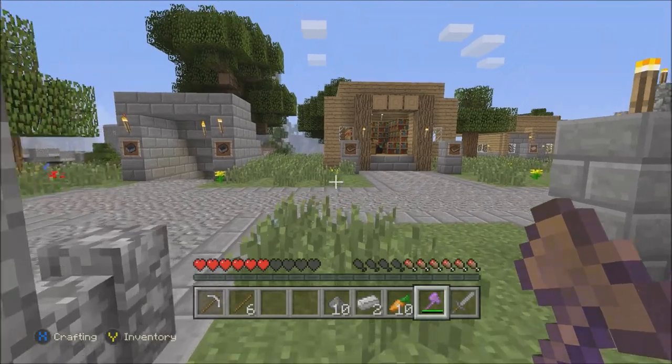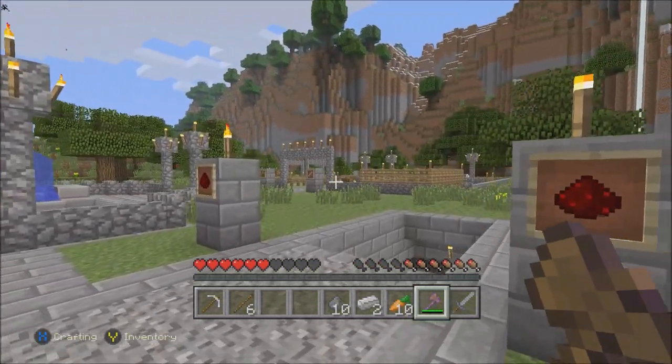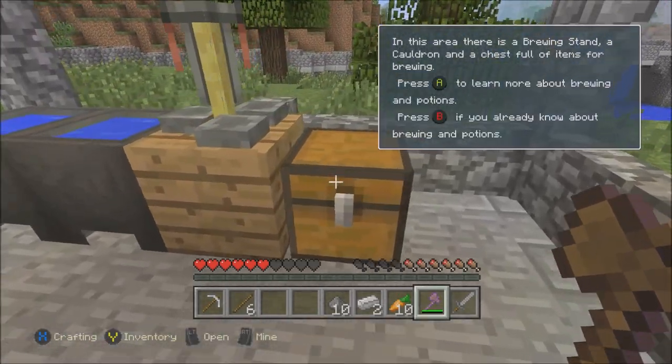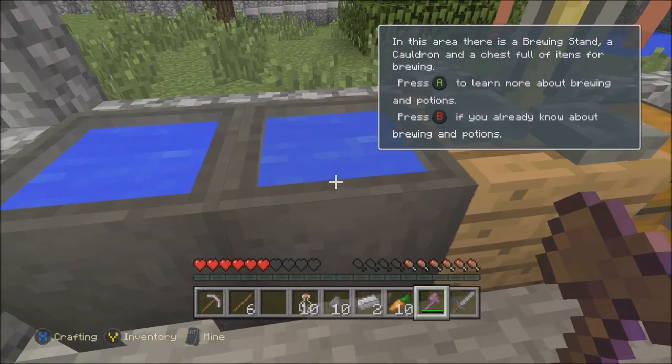So we've picked up an axe and a sword, which we've already used the axe. We've gone and got ourselves some food. We've picked up some iron to make ourselves bottles. We'll pick up some bottles as well and fill them with water, get them pre-filled.